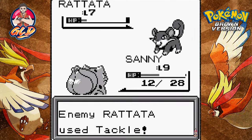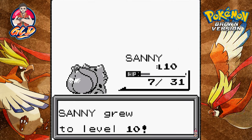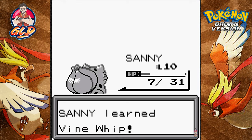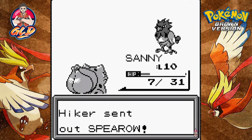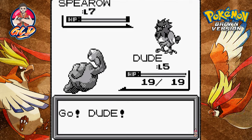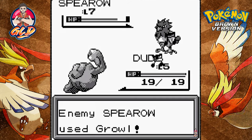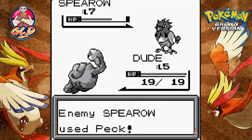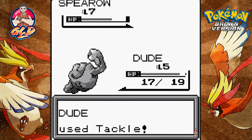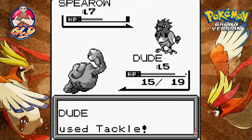This nearly defeats the Rattata. We are on the ropes. Sunny is level 10 and is finally learning Vine Whip! Here comes a Spearow — not good. Let's go with Dude the Geodude. It's a Rock-type, Growl won't affect it. Hit two birds with one stone — there's the stone right there! What kind of hiker uses Normal-type Pokémon?